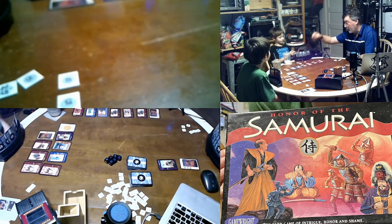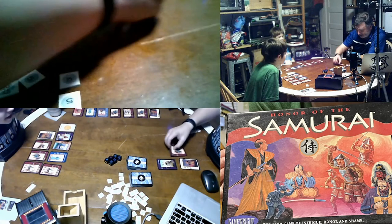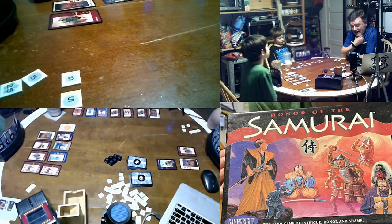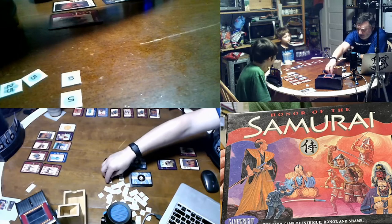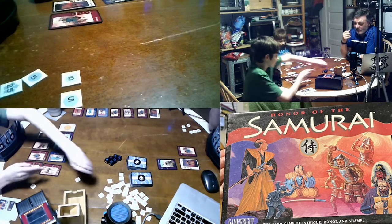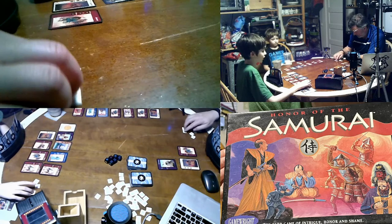My first card action is to play a daimyo — good for you. My second card action is going to be — it has like twenty key, I know. That's a good daimyo. I have no declarations. It is your turn — you're going to get smushed if you do this. So you get 75?